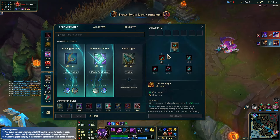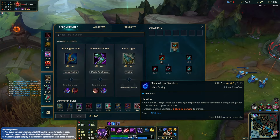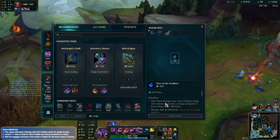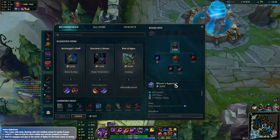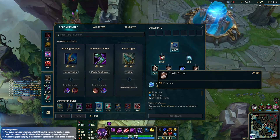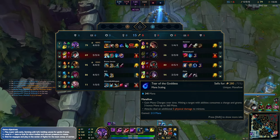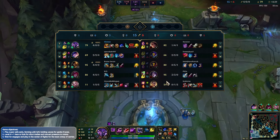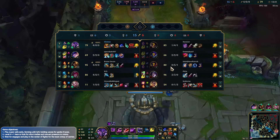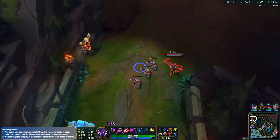Wait for our ult charges to drop off. Put another point into our W - might as well max W second rather than Q. The extra magic shield isn't going to be super helpful. We'll be able to get that plate as well, which is huge. Boots wise I'm not sure what to go for. We can just start finishing off Fimblewinter for the shield. We'll build Frozen Heart first, then get the Fimblewinter - that's going to be all the armor we need. Viktor's not that strong so we don't really need magic resistance for now.